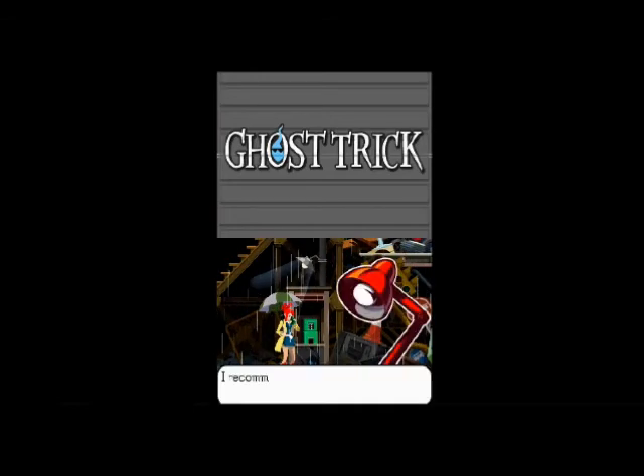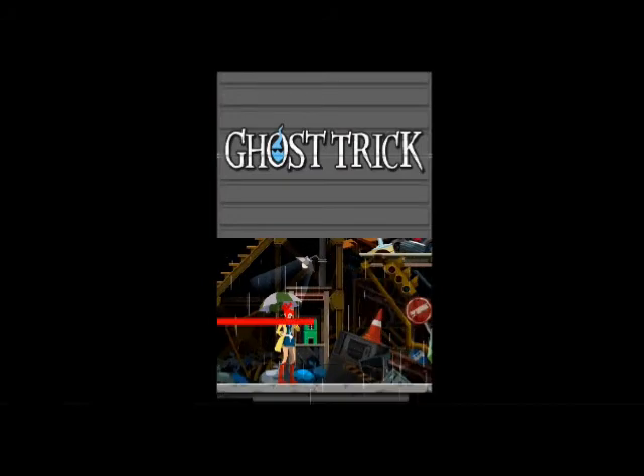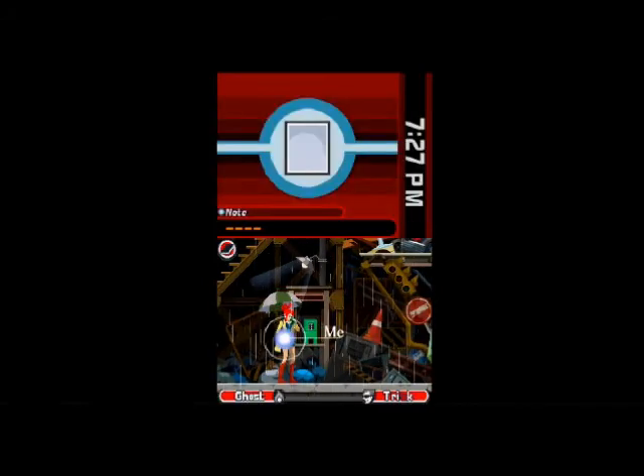Awfully early for us to be finding out about that — it's only chapter one. 'I recommend you possess the telephone. Once you've done that, I'll tell you about another one of your ghost tricks.' Oh man, all kinds of great powers in this chapter. Trick time!